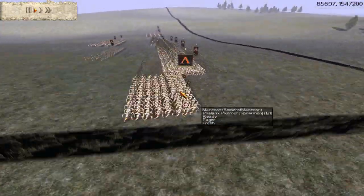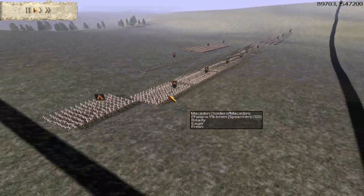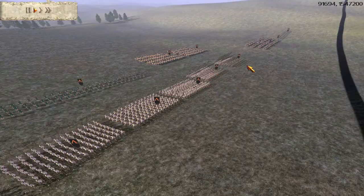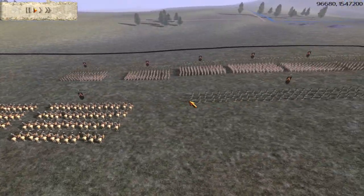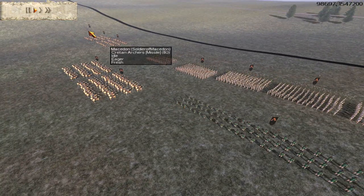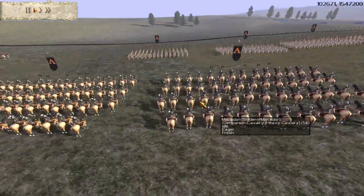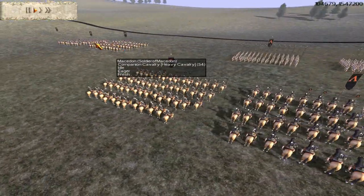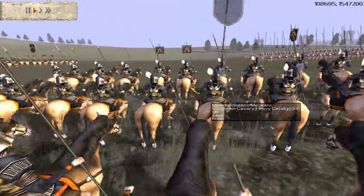My ally has Phalangite Pikemen — can't even pronounce that properly — and he has 7 units of them. He also has 2 units of Cretan Archers. And for his cavalry, he has 4 units of Companion Cavalry, and they are heavily upgraded to Gold Silver.